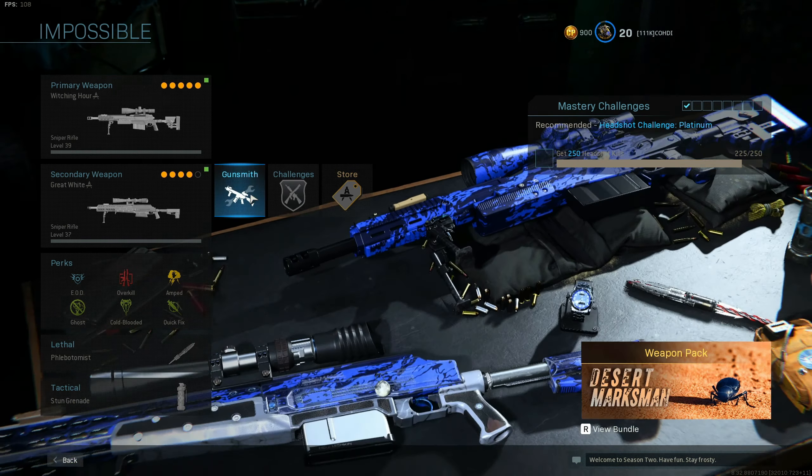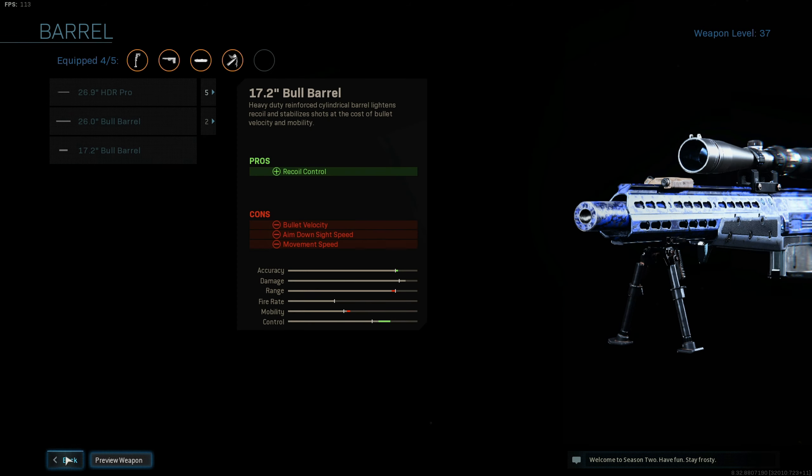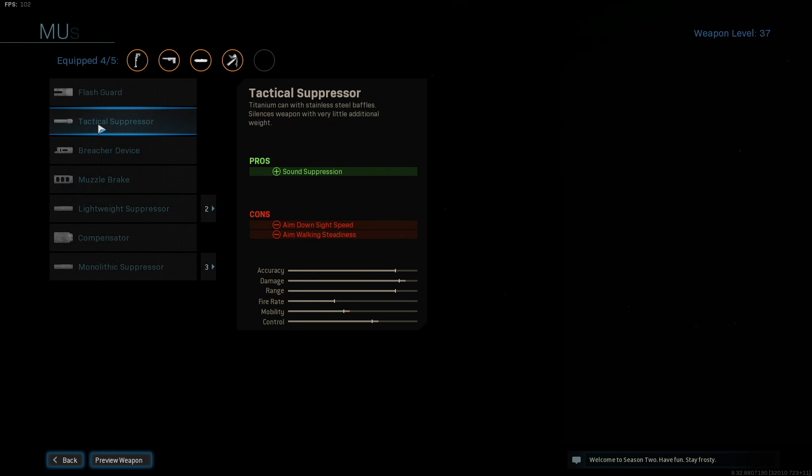The HDR is very similar — I use the bipod, tack laser, and stalker scout. Again, this is built for ADS. I use FMJ as my perk, and I have one empty attachment slot. You don't really want to use another attachment here because everything you can possibly add — other than the lightweight suppressor — will lower your ADS speed.